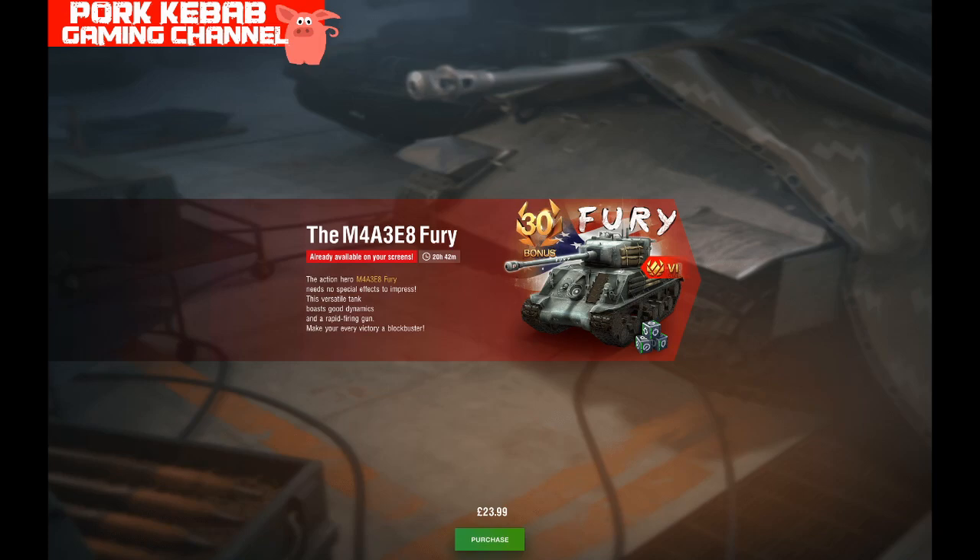Today we have another offer, another chance to buy this tank. In a 24-hour pop-up offer, we have the Fury with one month of premium account and all equipment slots unlocked for 24 pounds or dollars.